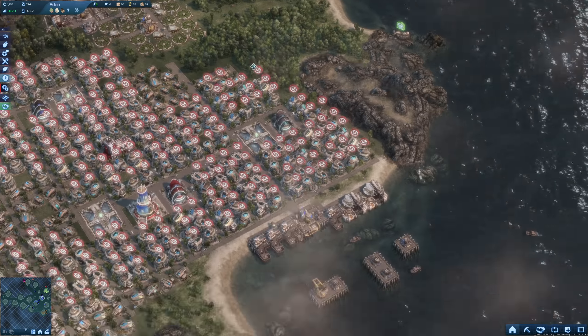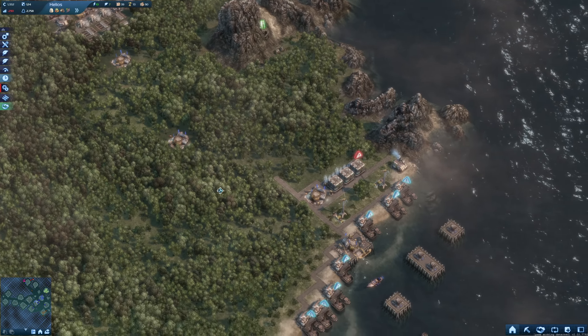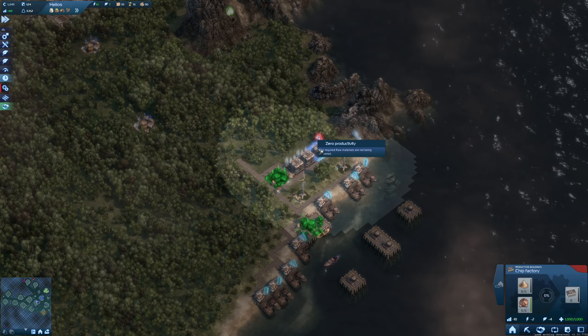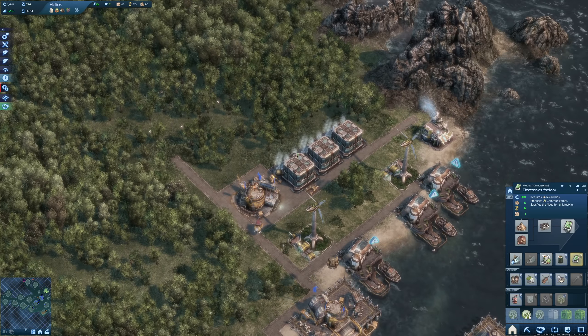People should hopefully be happy now - fish is going up again and so is my storage. That was a close one though, we lost quite a few people. The chip factory doesn't have any sand yet but those three should be fine. Now it's got some sand - very good. We have three chip factories working and I think we'll go with three electronics factories as well, then I can start with my first communicator trade route.